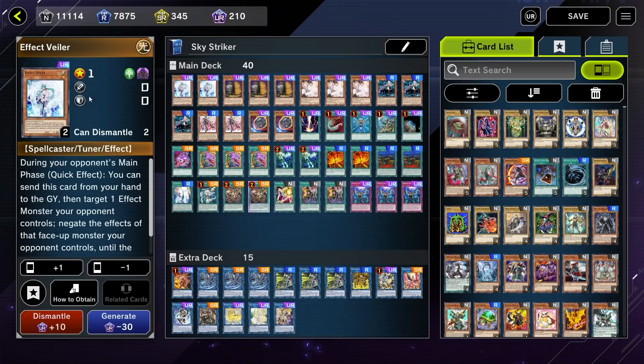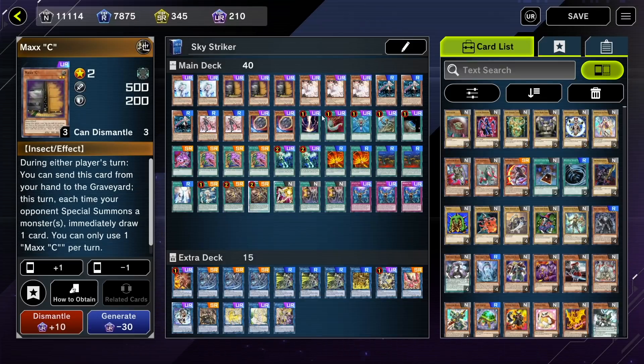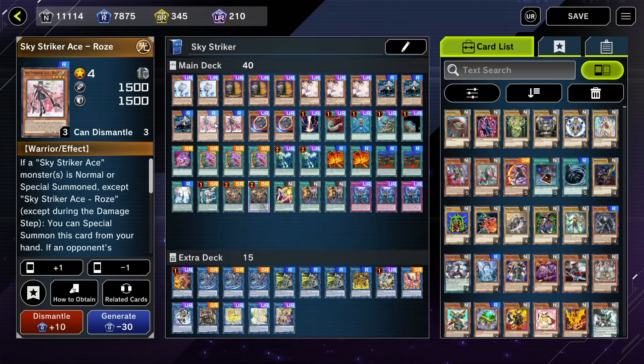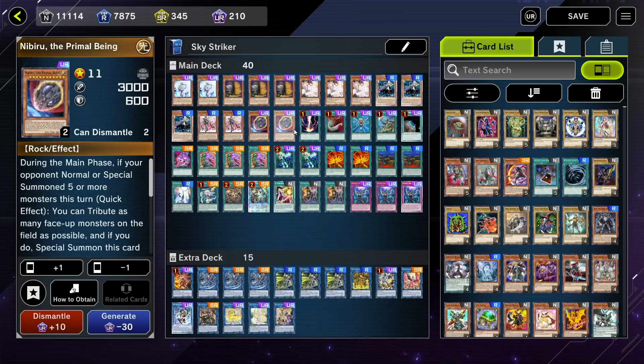For the monster lineup, we've got two copies of Effect Veiler, three Maxi, three Ash, three Ray, and two Ra's, as well as two Nibirus. That's going to be it for monsters.